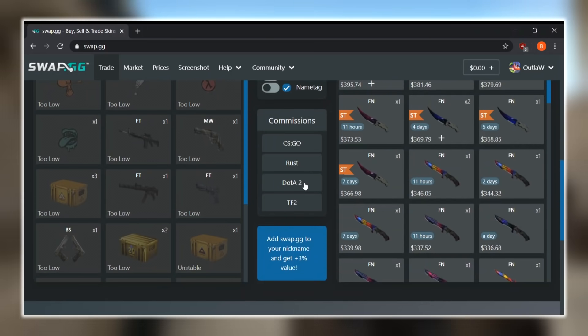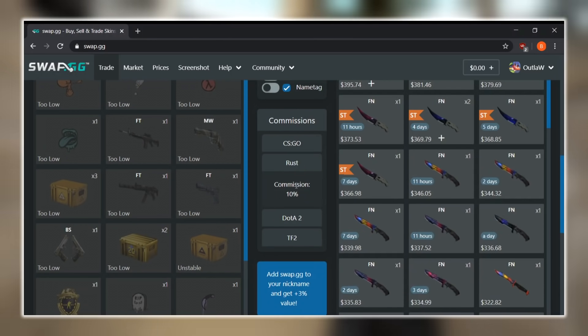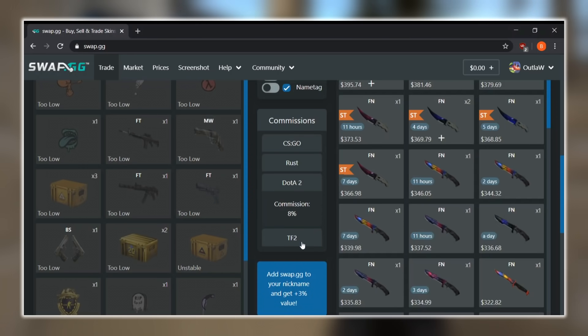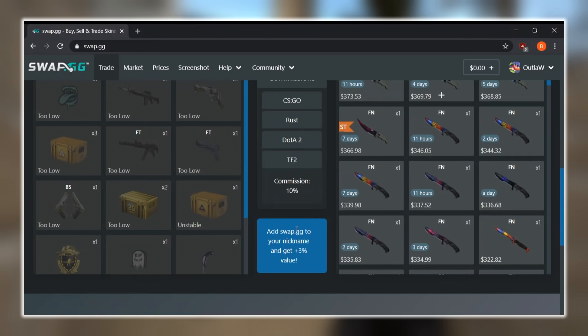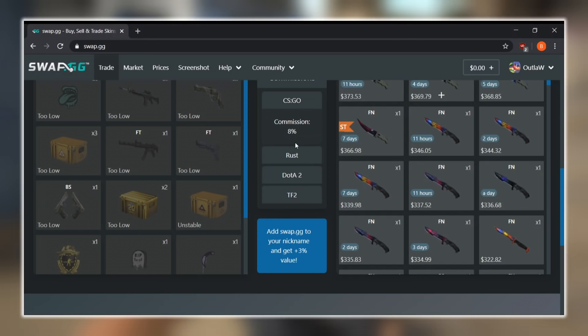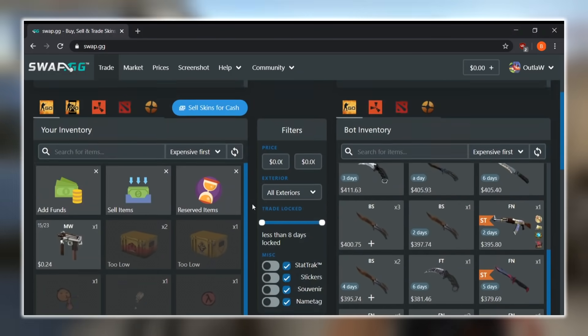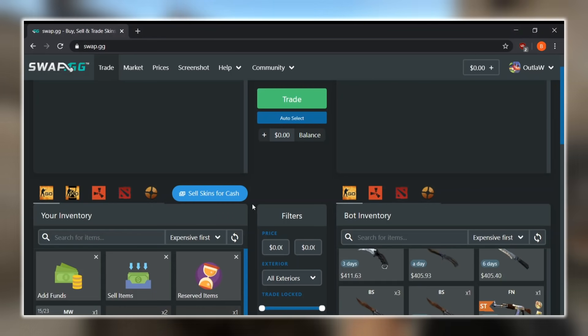You can see the different commissions for each trading platform. CSGO is 8%, Rust 10%, Dota 2 8%, and TF2 is 10% as well. If you add Swap.gg to your nickname you also get 3% extra value, so you actually only have a 5% fee on all trades on the site, which is really nice because that is a pretty small amount all things considered.